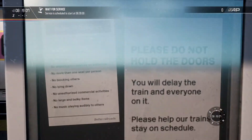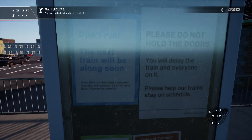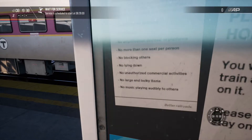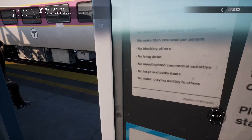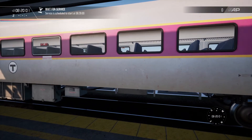We will leave it there. Oh, let's look at these signs. 'No more than one seat per person. No lying down. No large and bulky items.' Well, everyone seems to abide by that because they don't even have small items, let alone big ones. Right, okay — we will leave it there for today. As always, thanks so much for watching. Don't forget to leave a like, subscribe, and enjoy the rest of the day. Until next time, take care.